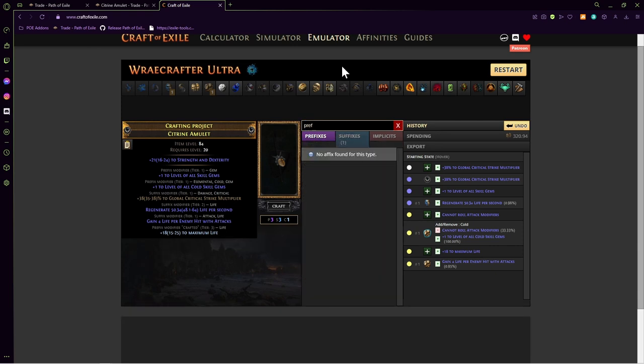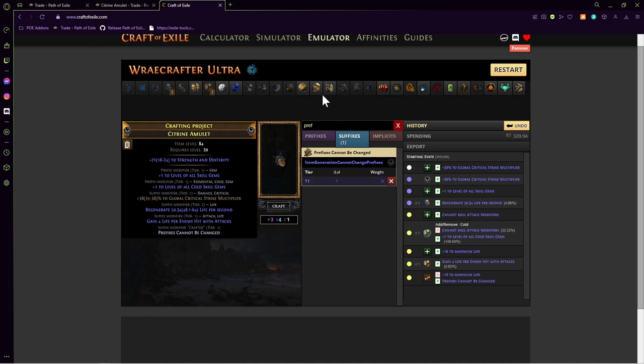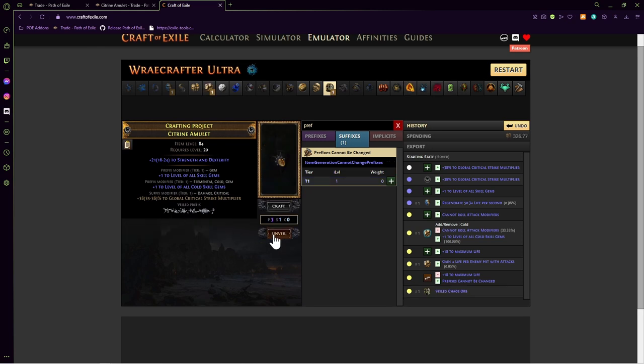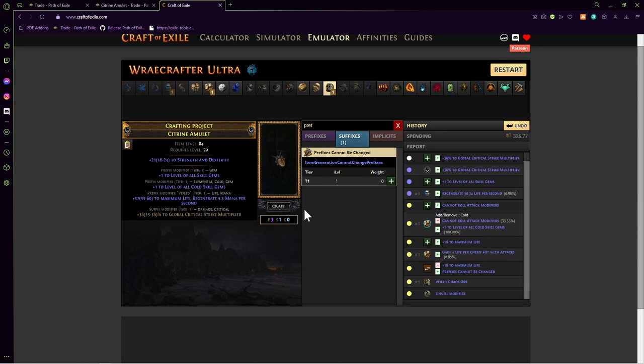We're going to remove that crafted prefix, then do 'Prefixes Cannot Be Changed' — which is a suffix — and hit that. Then we're going to hit it with a Veiled Chaos Orb, hoping we get a veiled prefix. If we get a veiled suffix that's unfortunate, but most likely you'll want to roll a prefix. We got a prefix, so now we unveil it. We didn't get exactly what we wanted, but we got plus-57 maximum life, which is not too bad.